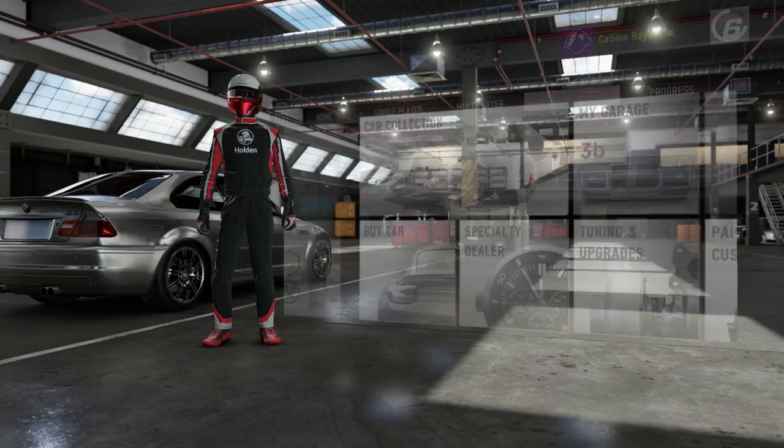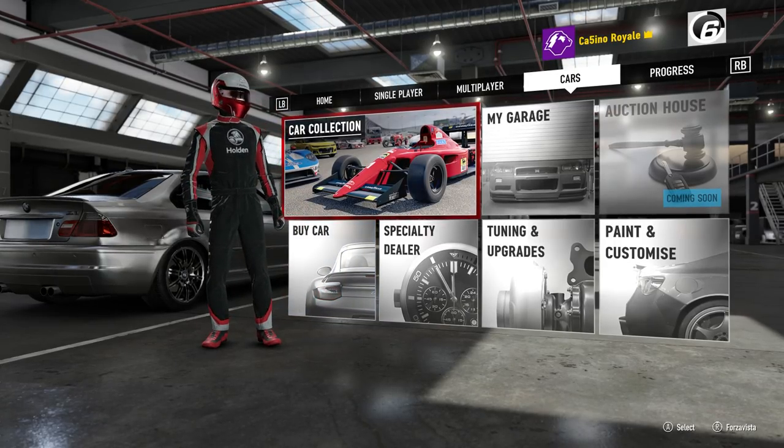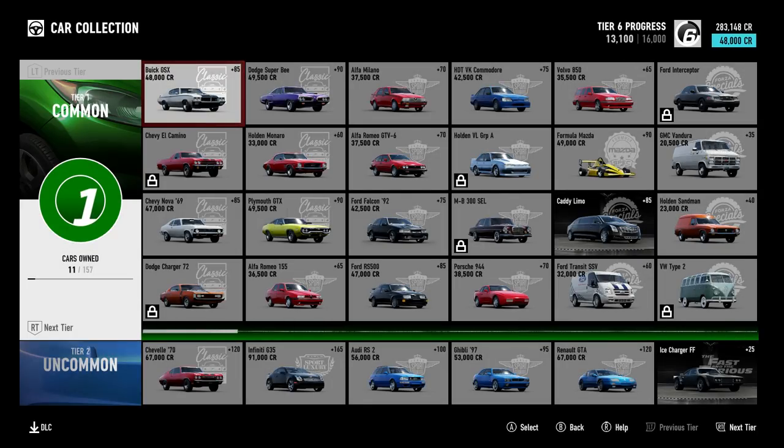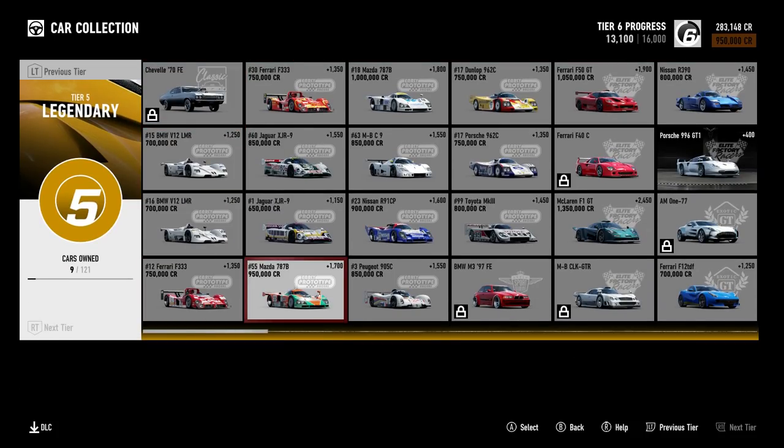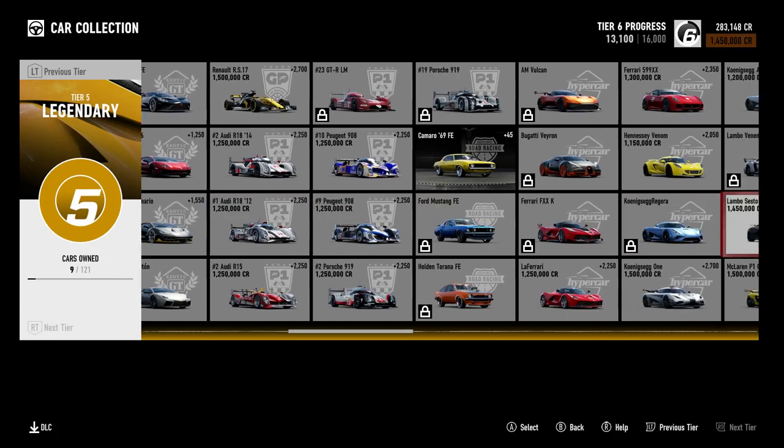And likewise, the cars are much, much cheaper. There are a couple of odd exceptions, however when you look at the big picture they are considerably cheaper. Let's go down to the high-tier cars, the race cars, the stuff that you expect to be expensive. The prototype cars are going to cost you 800,000 to a million credits for various ones — that's fair, it's roughly around about what you would pay on Forza 6 for some of these.